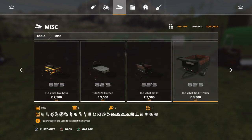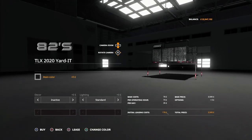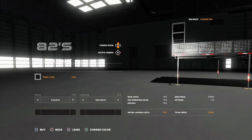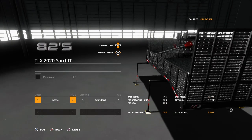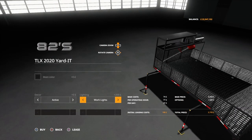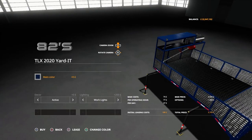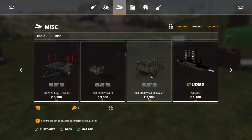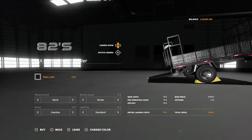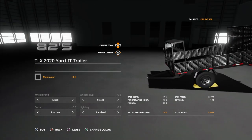Let's take a look in here real quick — the Yard It. This goes on the back of the truck. Decor: you can have inactive or active, which puts the weed eater and stuff in there. Lighting: standard or work lights. Main color — you can change it to whatever your heart desires. That's $3,500. Then you have the Yard It Trailer, which pretty much does everything the other one does except it's just in a trailer form. And that is that.